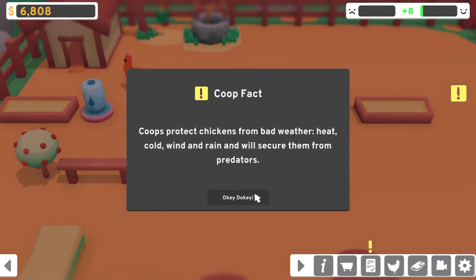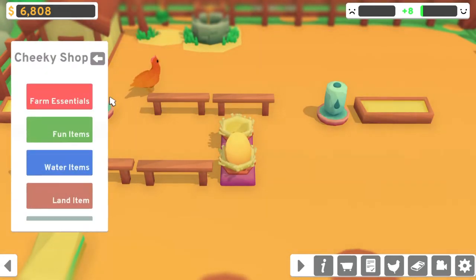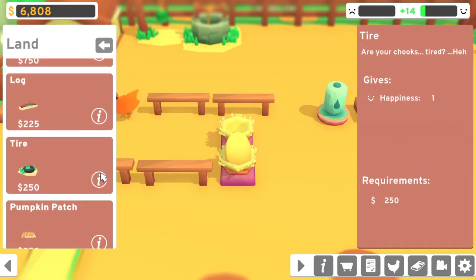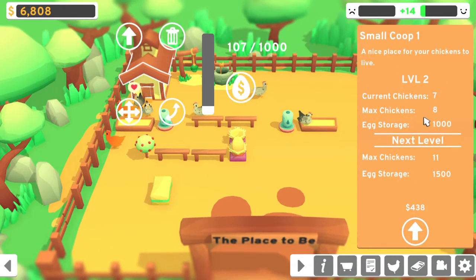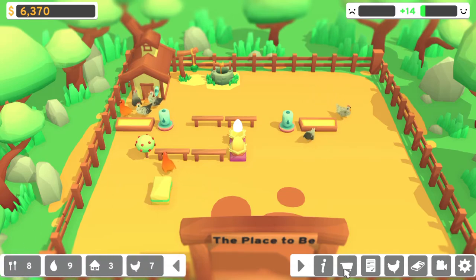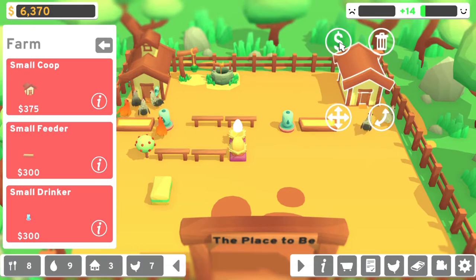Coops protect chickens from bad weather — heat, cold wind, rain. So are there predators or is that just a fact? We got a tire. I guess that's in the land items. Tire gives happiness. Pumpkin patch gives food and happiness. I guess I need — we currently have seven. Let's upgrade this. The next one just only increases the egg storage. So I need to buy another small coop. Let's buy another small coop and put it in this other corner.